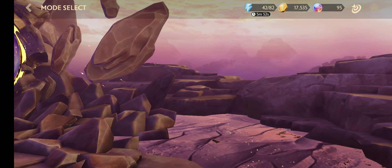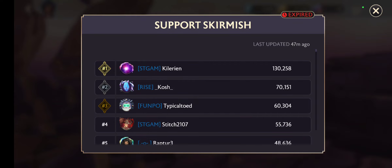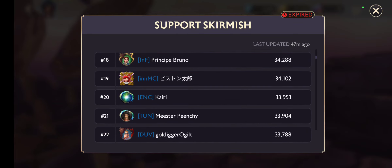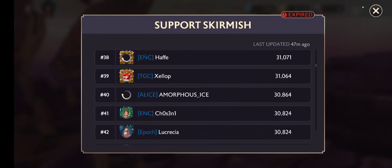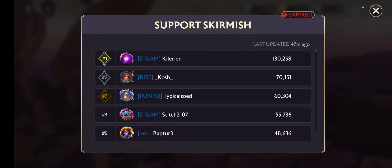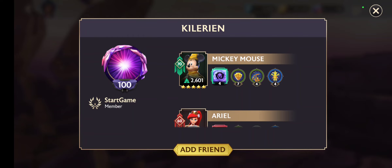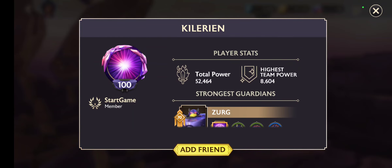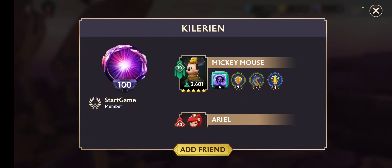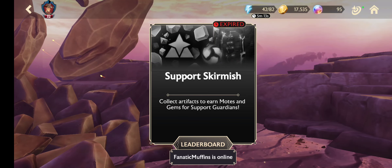I want to look at the dungeons — oh, the leaderboard is here. Where is my place? Let's have a look at first place. Oh my god — five stars with 70 levels! Zorg and Mickey Mouse — very nice. It's like impossible!